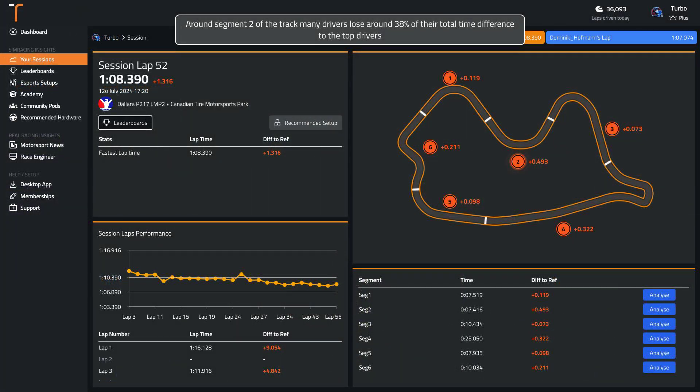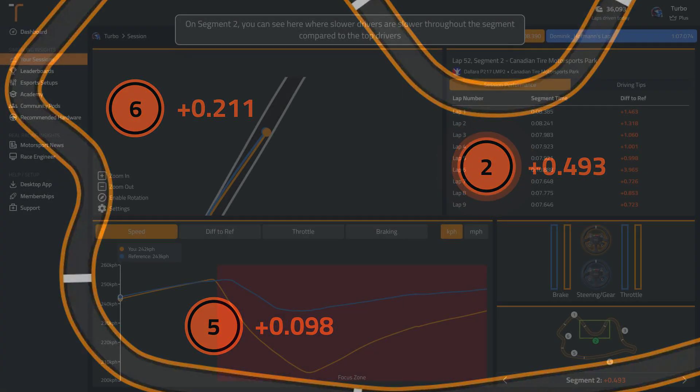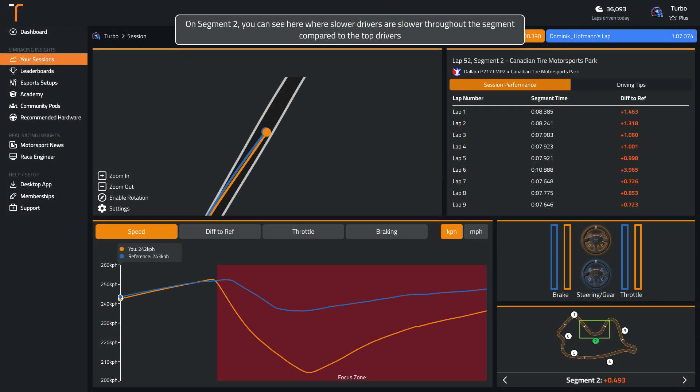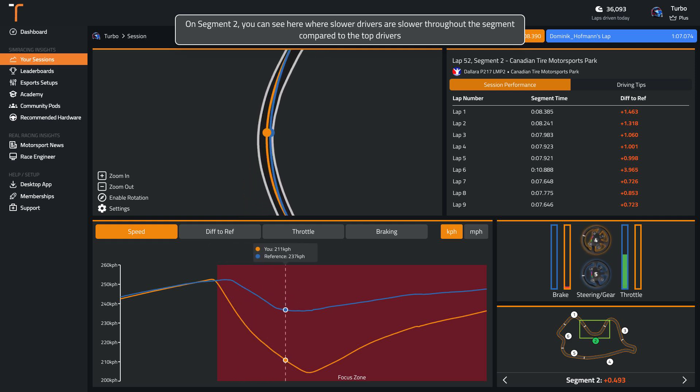Around segment 2 of the track, many drivers lose around 38% of their total time difference to the top drivers. You can see here where slower drivers are slower throughout the segment compared to the top drivers.